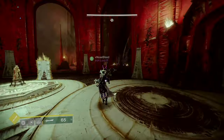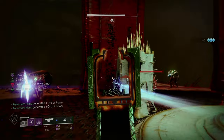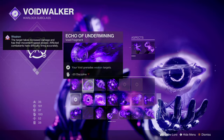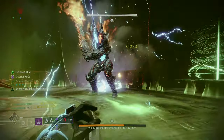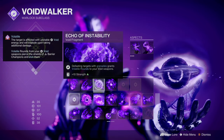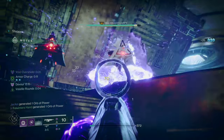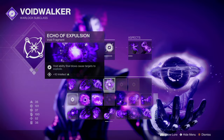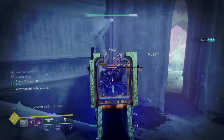Starting with Fragments, we have Echo of Persistence. This is going to extend the duration of our Devour effect to 15 seconds, and also extend the duration of the Void Overshields we'll be getting from picking up Void Breaches. Next up, we have Echo of Undermining, which allows our Grenades to apply the Weaken debuff — a 15% debuff for all damage sources — setting up targets for a big burst window. The next Fragment is Echo of Instability, our way of getting Volatile Rounds for our Void Weapons. One Grenade kill gives us Volatile Rounds for 12 seconds, letting our weapons chain AoE Void Explosions. For our last Fragment, we have Echo of Expulsion, which allows our Void Explosions to create even more blooming Void Explosions, creating chain reactions of Volatile around the area and completely wiping out sections of the map.